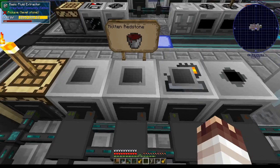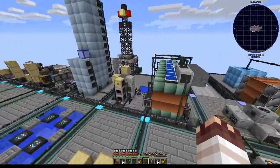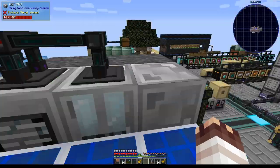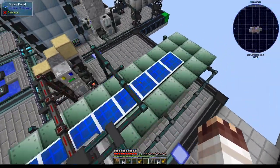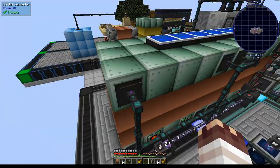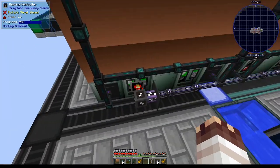Additionally, I am no longer using this basic fluid extractor to turn redstone into molten redstone - that was silly. I am using an MB fluid extractor now, sticking redstone into it from this interface, then pulling out the redstone fluid and putting it into the red alloy wire EBF.